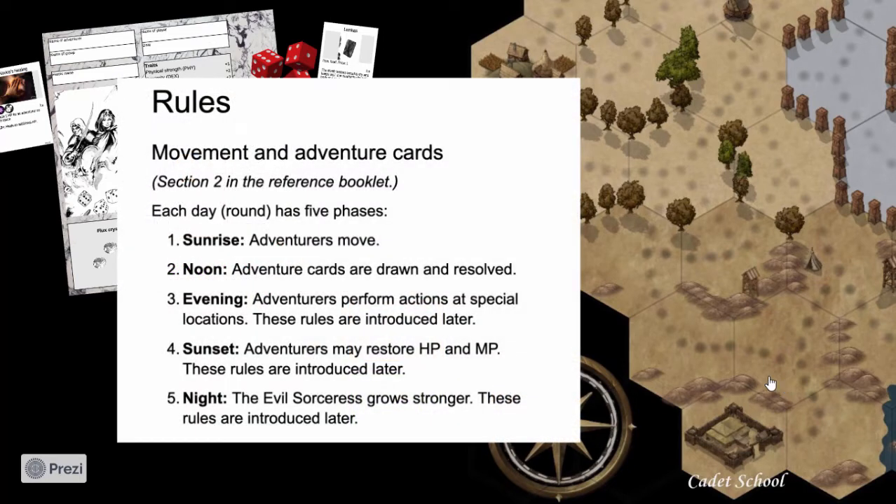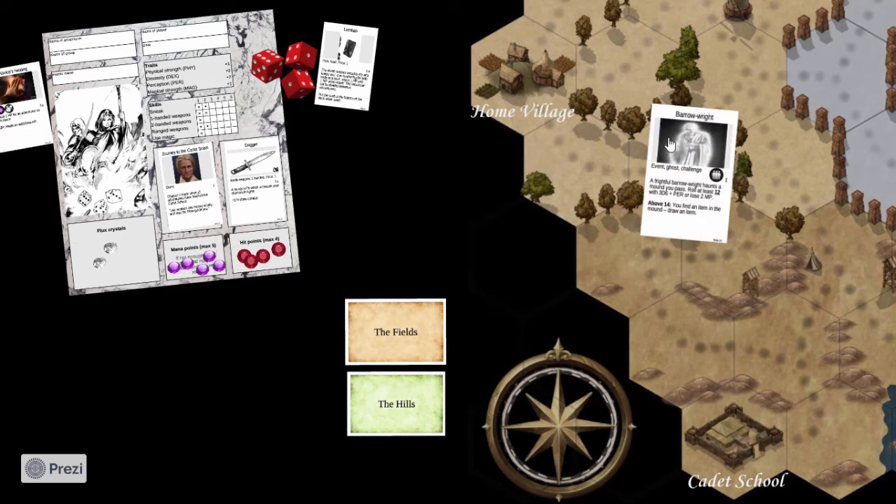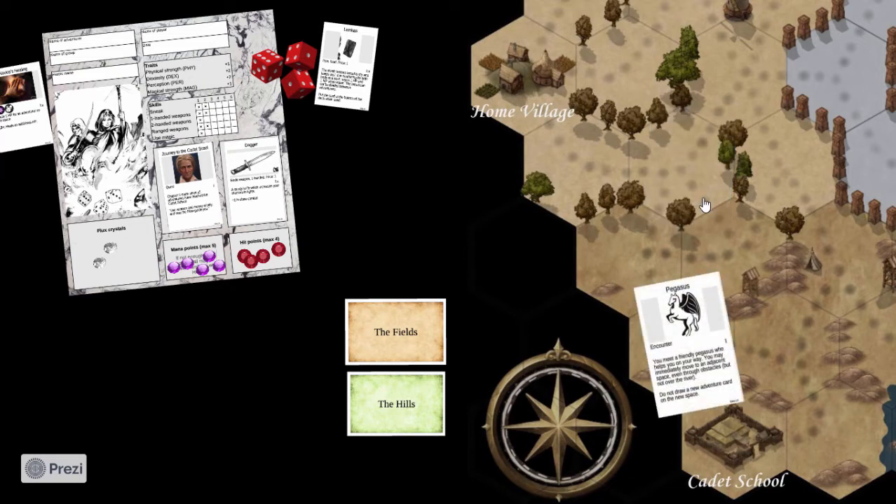There are a few rules before starting to play. Each round is divided into five phases, two of which are used in chapter one: movement at sunrise, and at noon you draw and resolve adventure cards. When players move, you roll three dice and check how many equals you get in the result — giving you one, two, or three steps. Most adventure cards result in some kind of skill check. Other cards present events, good or bad, affecting one or all players.